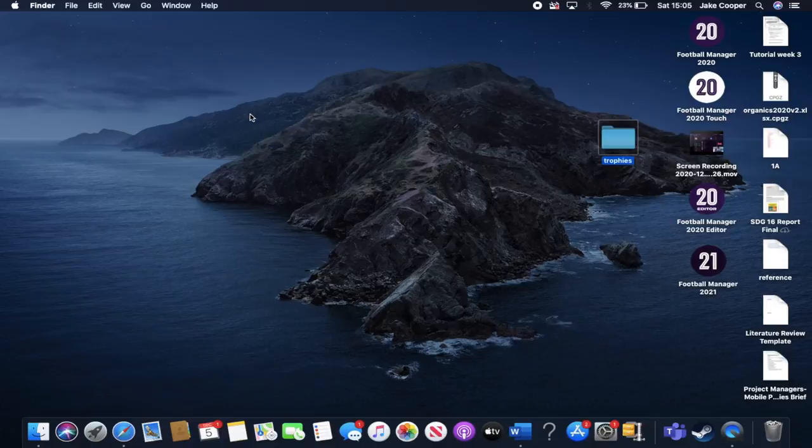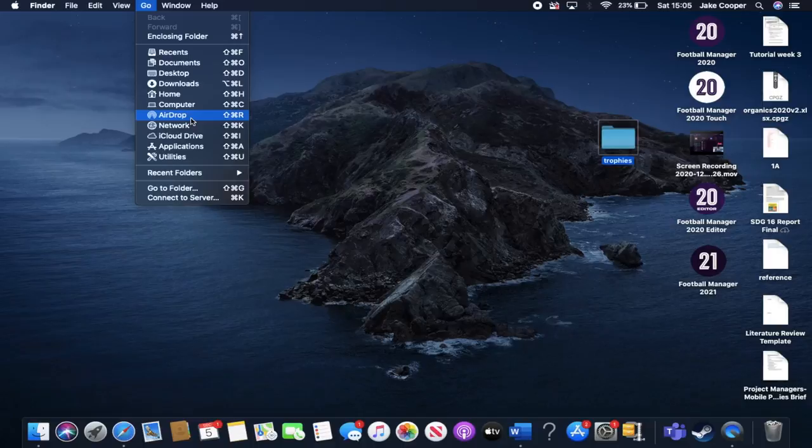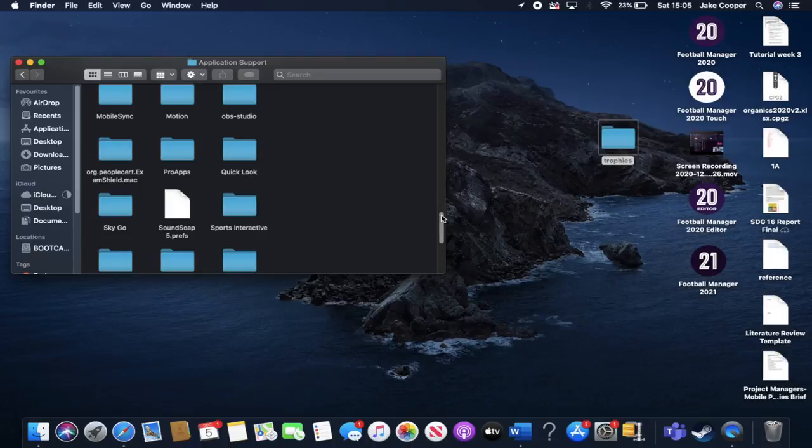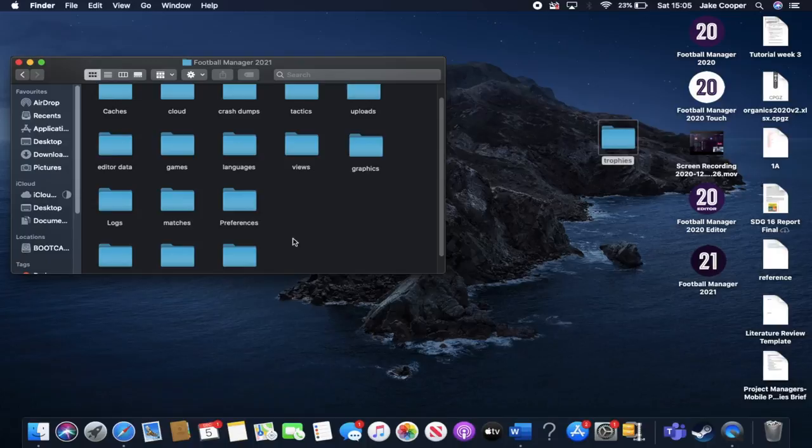On Mac, you can't go straight into your game applications folder anymore. Click the 'Go' button — you'll notice there's no Library option visible. Hold down the Alt key on your Mac and Library will appear. Click into Library and you'll see all your files. I find it easier to hit the column view button to navigate. Then go to Application Support, scroll down to find Sports Interactive, and open Football Manager 21. On Windows, you just go to Documents then Sports Interactive — much easier.